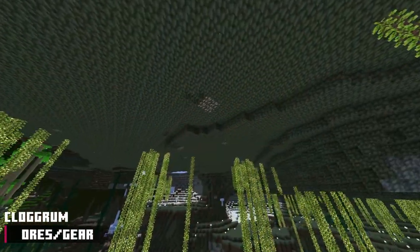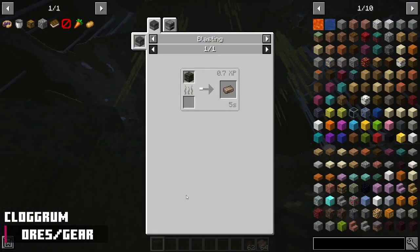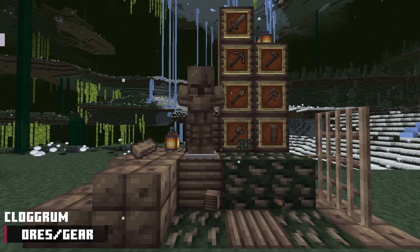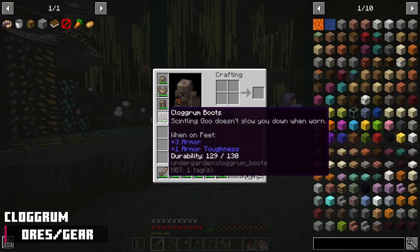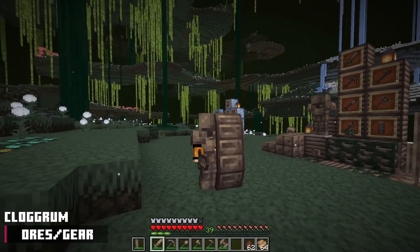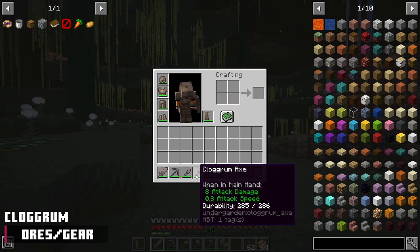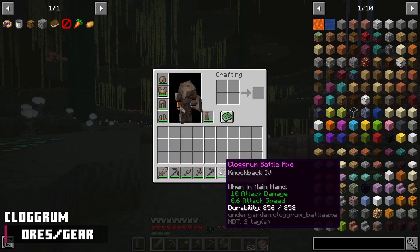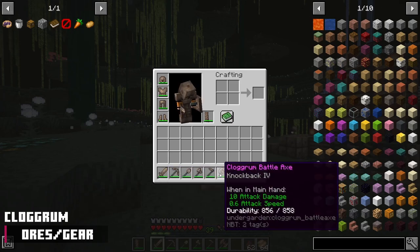Next, we have clogrum. Clogrum ore spawns everywhere near the surface and deep — it's very common. Smelt it for the clogrum ingot, used to craft a block of clogrum, a small selection of blocks, clogrum armor, and tools. The armor is the second strongest, giving 9 armor bars, and the boots let you ignore the skintling goo slow. The clogrum shield works the same as the vanilla shield but has twice the durability — though the clogrum set overall has terrible durability. The tools are the third strongest, similar to netherite in damage but diamond in speed. The clogrum battleaxe has 10 attack damage, 0.6 attack speed, and knockback 4 — it cannot be crafted and must be obtained through stoneborn trades.